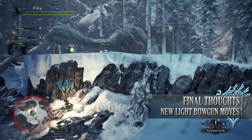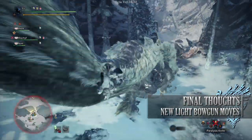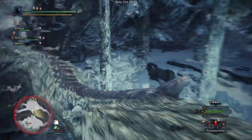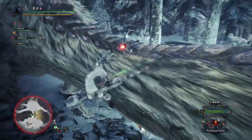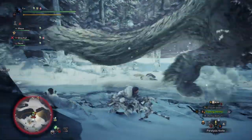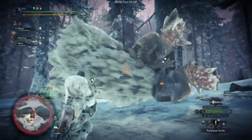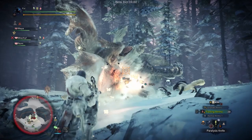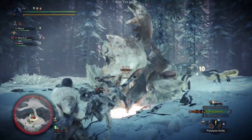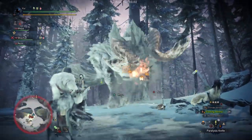Overall it seems that the light bowgun hasn't received too many new additions in terms of new mechanics and moves. The two new mods are fun enough — I personally find the evade and reload very fun and functional, and it's probably going to be one of my go-to mods in Monster Hunter World Iceborne. It is going to be interesting to see how the wyvern blast counter works when Iceborne is released, as well as the potential builds we can craft around the move. Nonetheless, the light bowgun is going to be as functional as ever. Don't forget to check back soon as I'll be releasing full in-depth guides to each of the weapons when Monster Hunter World Iceborne releases in September.